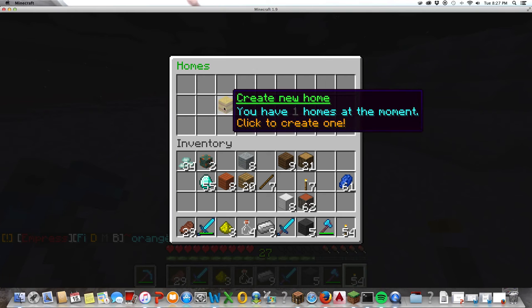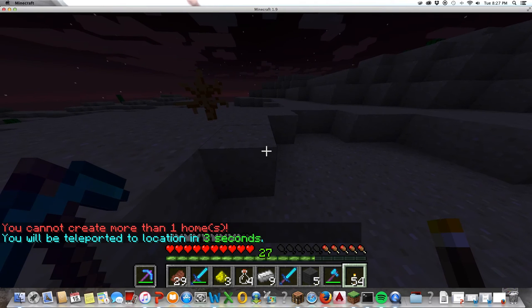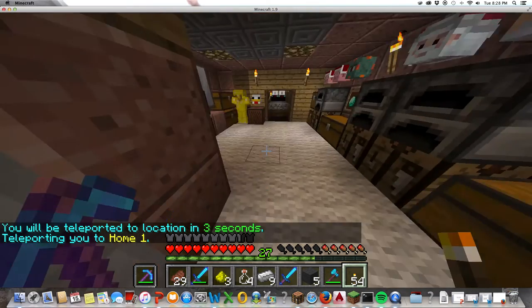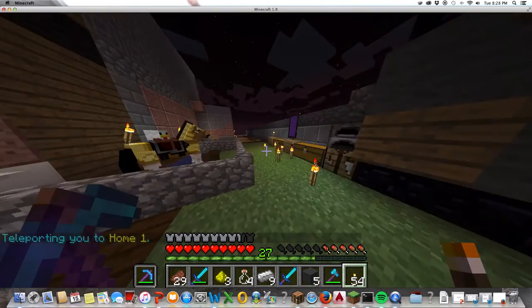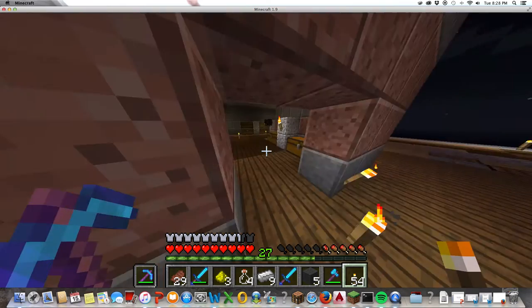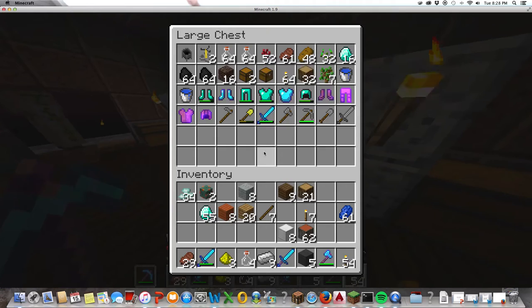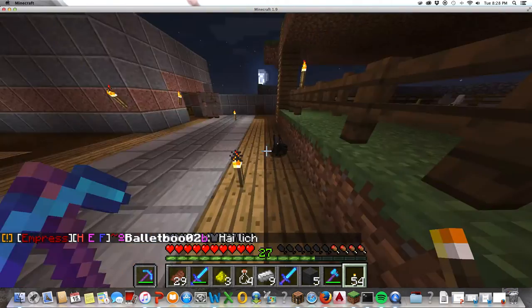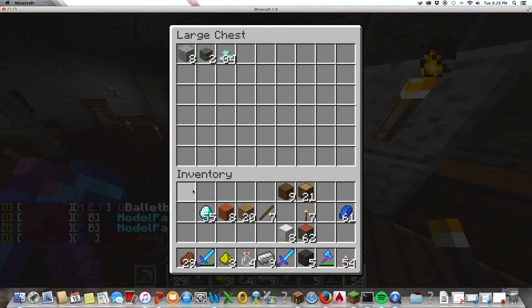I have two homes, and the one I'm going to now is the one I found unclaimed. As you can see, it's really nice — it's got an enchanting chamber over there. Right here is all the stuff I've collected: diamonds, spawners, and some serious loot.